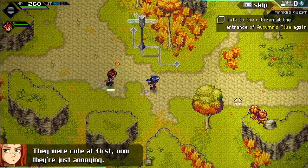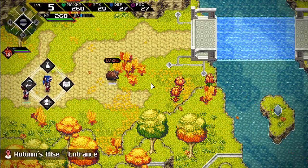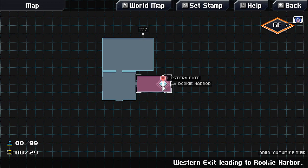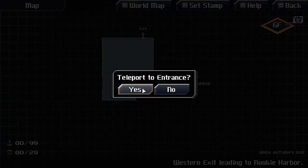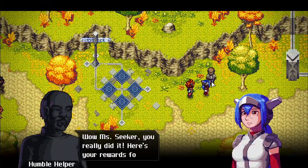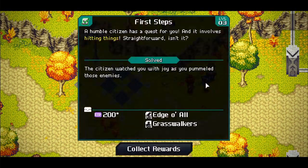Should talk to the guy at the entrance. Looking at the map — not too far. Heading back and completing the task — the NPC confirms it and gives the reward.